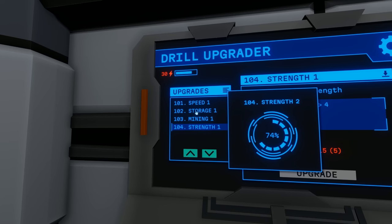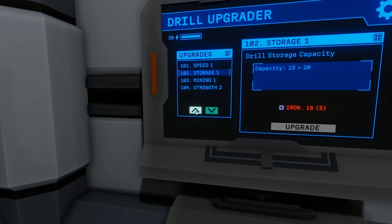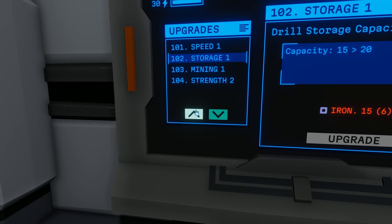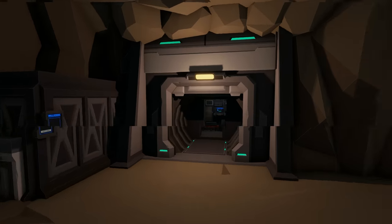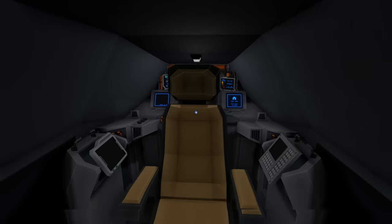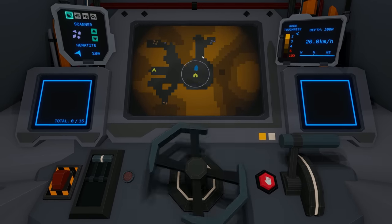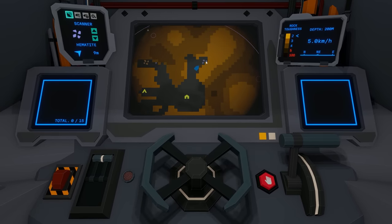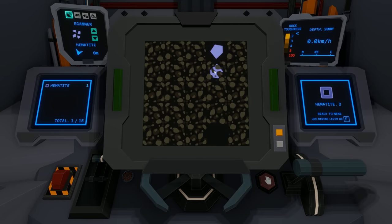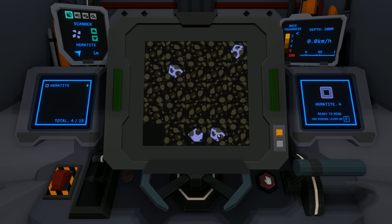Upgrade complete! I bet we can feel the difference — it's going to be amazing. We should also upgrade storage, because it doesn't matter how fast we mine if we can only carry two things home. Storage requires 15 iron too. Mining strength 2 requires 25. If we go to storage 2, that gives us five more nodes. Let's try to get to storage 2 now. Oh my gosh, this is so fun — I love upgrading. That is a huge difference — it's like 50% faster, a night and day difference!